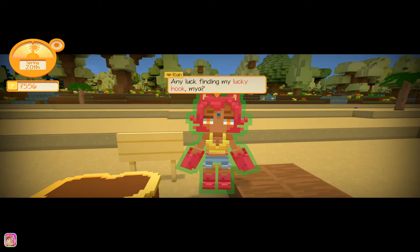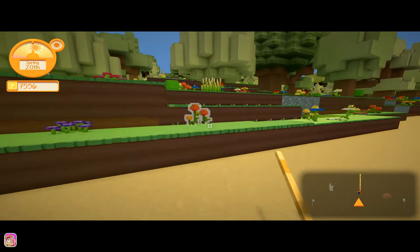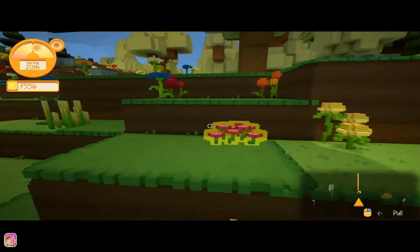They had to like push numbers and stuff. Any luck finding my lucky hook? I lost it somewhere out there in the ocean. No, not yet, but I'm going to have to sell stuff before I can do anything else. So that's pretty interesting fishing — it's not hard. I guess once you get better fishing rods, it lessens the likelihood of snapping the line. I guess the only thing to do when it says that is stop reeling for a second.